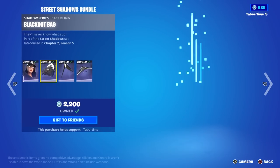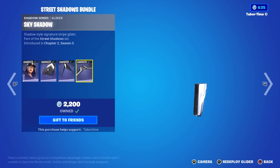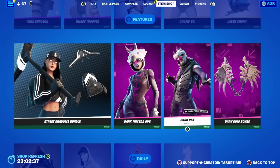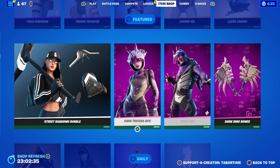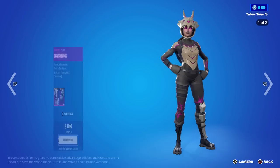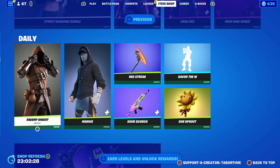The Street Shadows bundle is back — this was once free, so if you missed out you'll have to spend V-Bucks. It's not quite as good as the Volcanic Assassin bundle. Dark Tricera Ops, Dark Rex, and Dark Dino Bones all return — they're super cool and you can turn the glow off if you prefer.